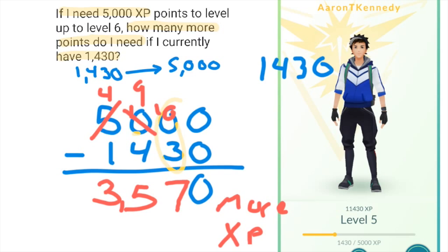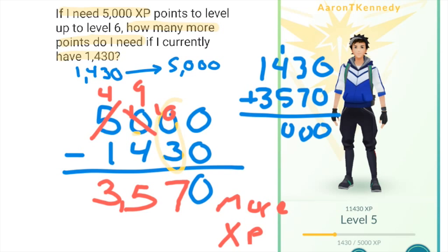You can always check your subtraction by adding the answer plus what you subtracted from, and it should get you the original number. I can see that I get 5000, so I have it correct.